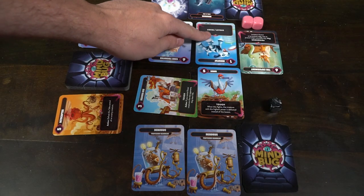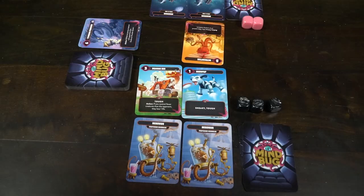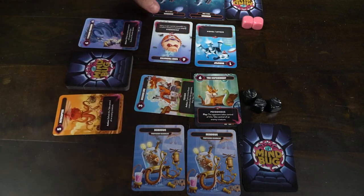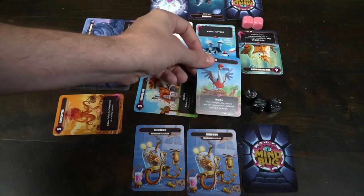Mindbug is a Magic the Gathering Light type of card game — your objective is to reduce your opponent's HP to zero. You can only do one action per turn: play one card or attack with one creature. There are card effects that change this, like a hunter with five power that costs your opponent one health for each Mindbug they still have. This creates tension — if they're at one HP they might Mindbug the card to avoid the damage, but then you take the damage instead. You're always careful about what cards you play because of these Mindbug cards.